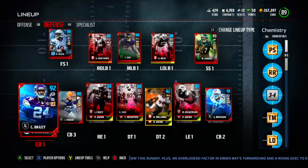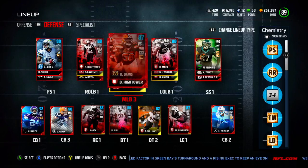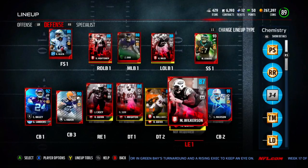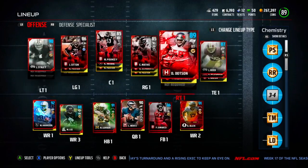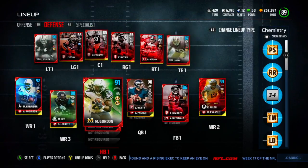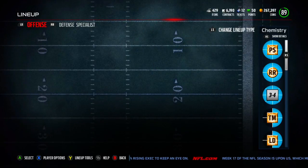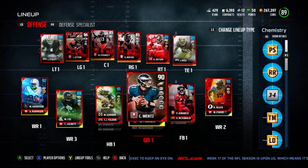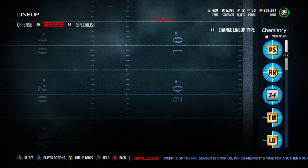That's pretty much the upgraded team. I still have about 270k left over and I don't know what I'm going to do with that. I want to try to get my team to a 90 overall. I'm not sure what I would have to upgrade — probably Muhammad Wilkerson, because the offensive line doesn't change the overall that much. I got Melvin Gordon last and I was still an 89, so I was hoping putting him in would make me a 90, but sadly no. I think I have to get new defensive linemen and then maybe that'll change.